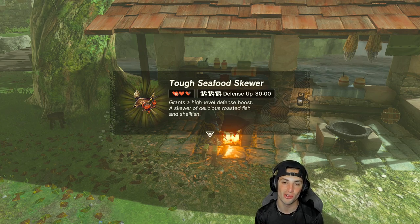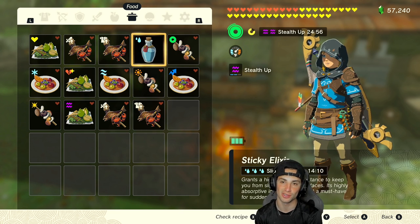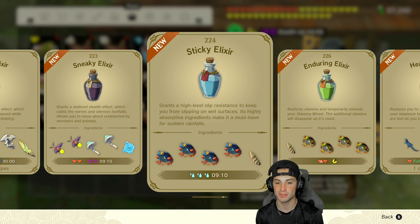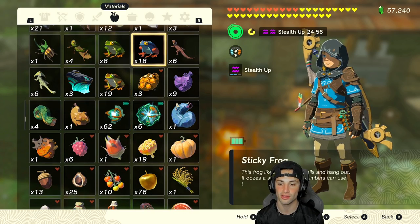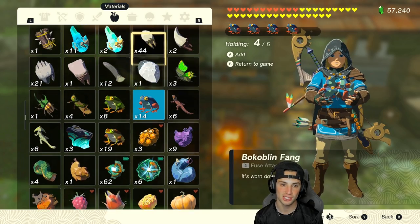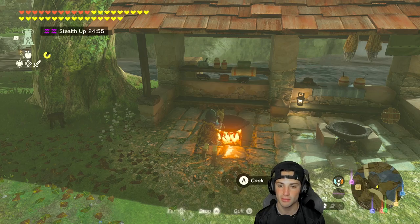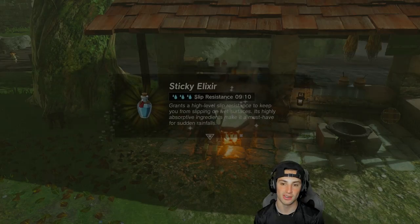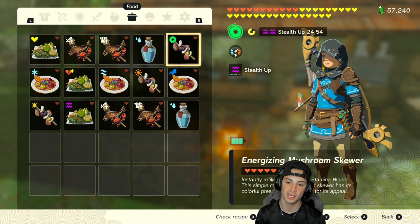The next meal is slip resistance, which comes in clutch a lot when you're climbing in the rain. The recipe is three frogs alongside a Blupee blend horn. I'm going to hold four sticky frogs, then throw in a Blupee blend horn to make it a nice elixir. Some buffs like slip resistance need to be made as an elixir, which is why you need the horn. And there is your slip resistance elixir.